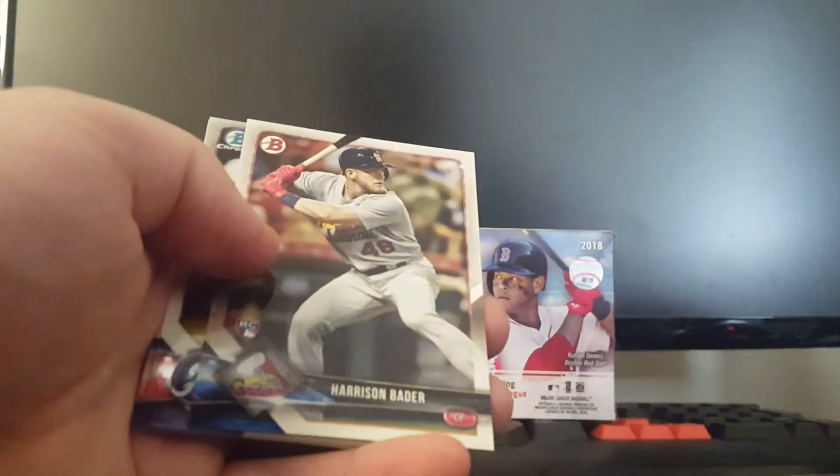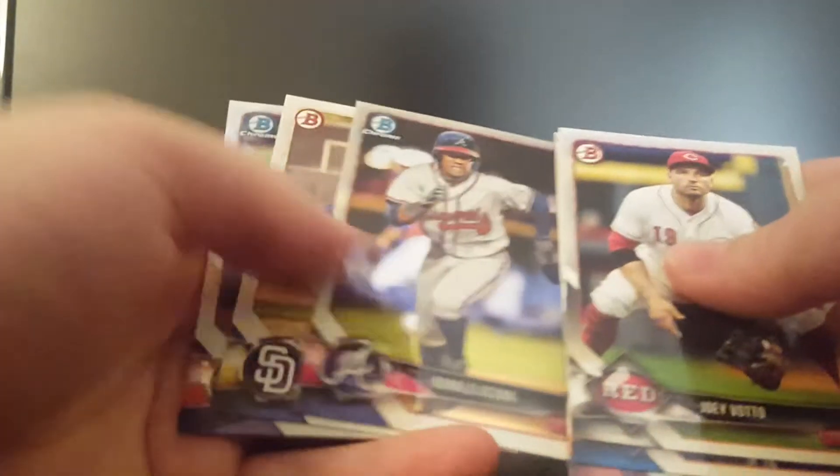Nice Ozzie Albies rookie — put that one aside. And then a Kuna in the same pack. Those are nice.